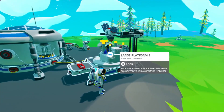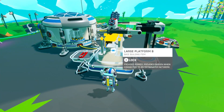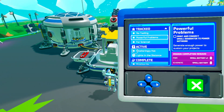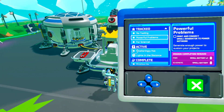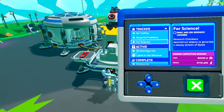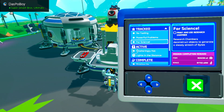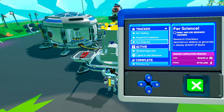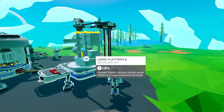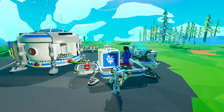Taking a while, man. I wonder if we can place this printer on this platform, or if we're gonna need something new for this large printer. I think this platform is fine. Powerful problems — print and connect a small generator to the power network. For science — print and use research chamber. Research chambers deconstruct objects to generate a steady stream of bytes. Oh! It's like a byte generator. So we bring stuff back and research it and it generates bytes.